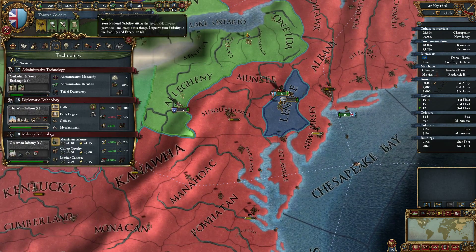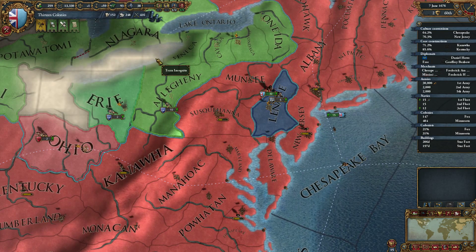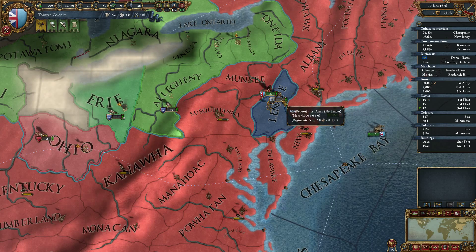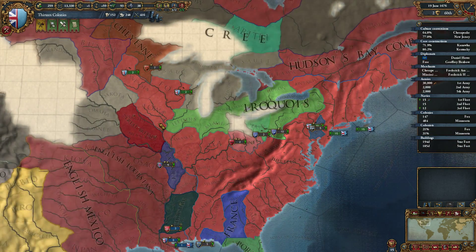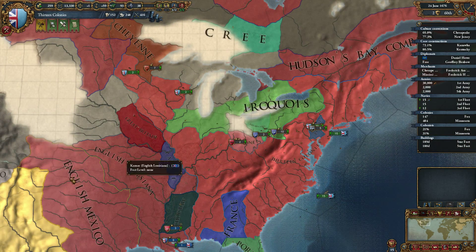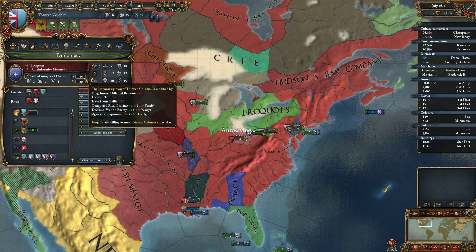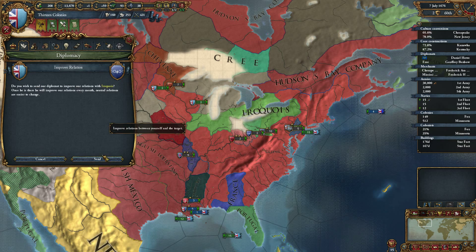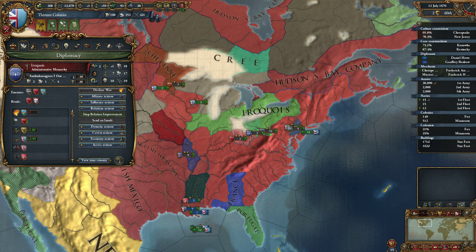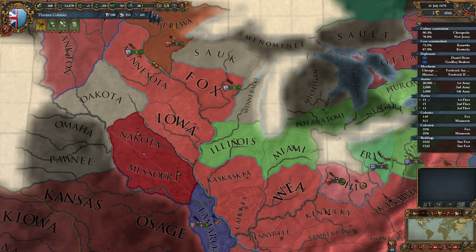339 each month - it's still not a lot. I want to save my money for when we can buy the heavy ships, because we're going to need a lot more heavy ships. Oh! Miami have been annexed by the Iroquois, so they are now the strongest native in the land. What if we improve relations? Let's make them our allies in the upcoming war against Britain - that might actually be worthwhile.